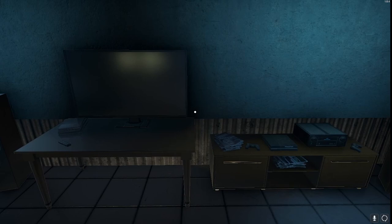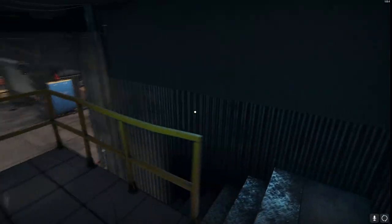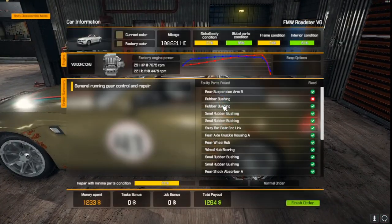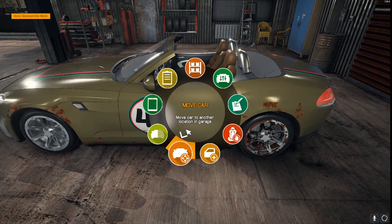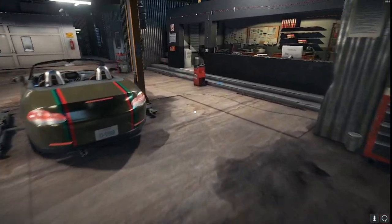Hey everybody, it's Tacode here. I'm just gonna run a quick tutorial on something that was a rookie mistake I made all the time. A little while ago, I took an order to fix the suspension on this car right here, which is the F&W Roadster. It's got a rear suspension issue that I made the mistake on all the time. I already did this order — I just wanted to do it quickly to show you what the issue is and then we'll go look at the thing that's missing.